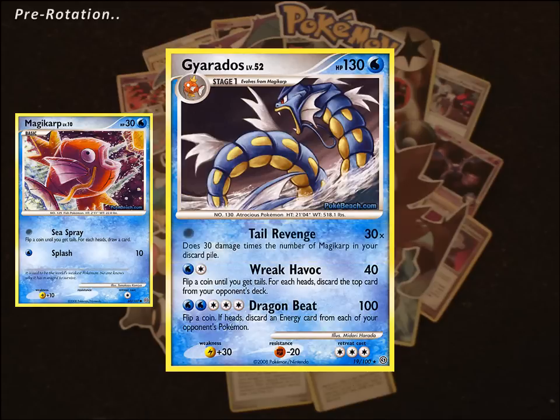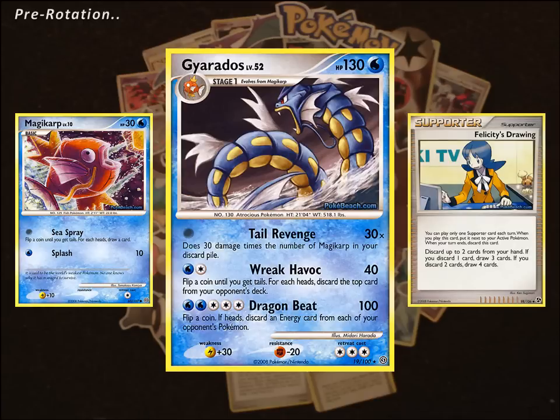Now to discard the carps you need, you're going to need some help, and that did come in the form of Felicity's Drawing. This card allowed you to discard 2 cards - hopefully them being Magikarps - and then draw either 3 or 4 extra cards depending on how many you discarded. This gives you the fuel you need to get attacking with Gyarados.